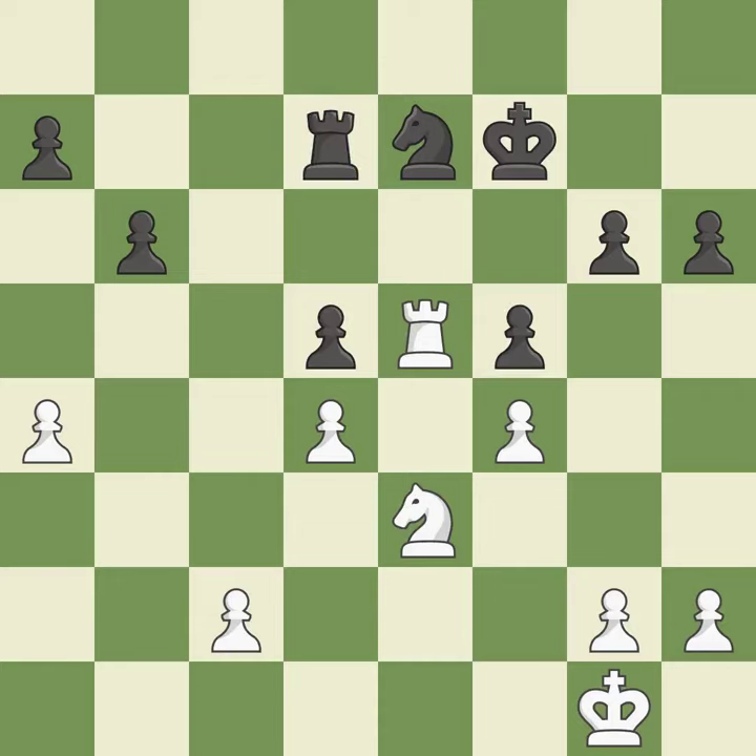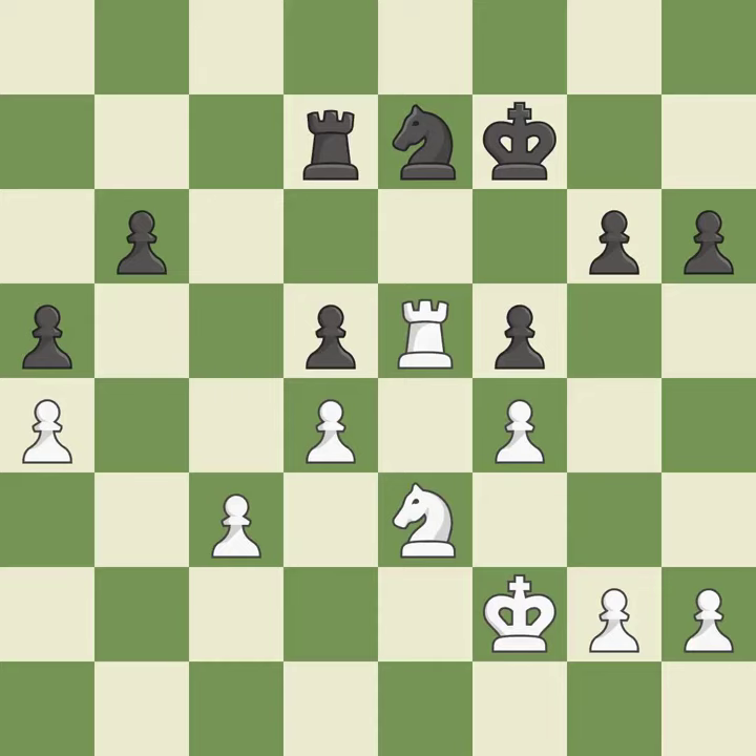This threatens to fork pieces. This is the start of the endgame and Black is equal — it is best. This is the only good move. This prevents the opponent from being able to fork pieces — it is a great move. By moving it from the back rank, this activates the king in the endgame — it is ideal.